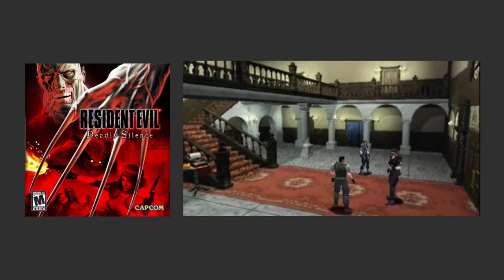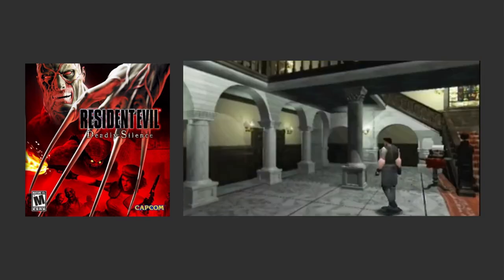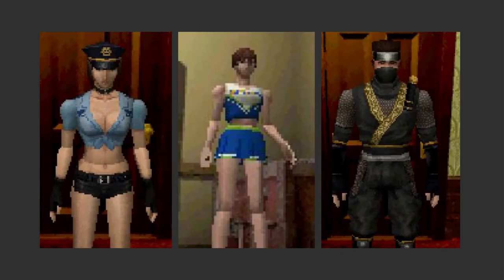In 2006, there was an updated version of Resident Evil released on Nintendo DS, titled Deadly Silence, which had different alternate costumes than the original release. Jill, Rebecca, and Chris each got a more humorous and fan service style for their alternate costumes this time around, from a tiny police uniform to a Chibita costume to Ninja Chris. They definitely just feel like fun Halloween costumes besides the obvious police connection and the Capcom logo on Rebecca's uniform, so it's kind of fun.